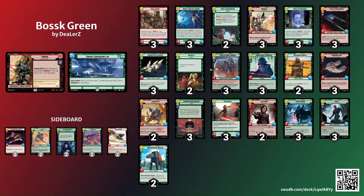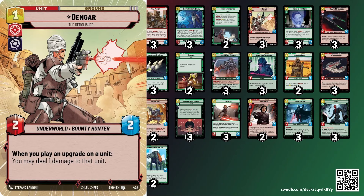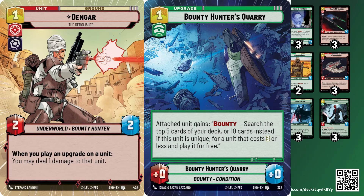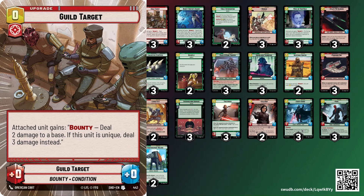As far as bounties besides Bounty Hunter's Quarry, we have a lot of units that are pretty low to the ground so Bounty Hunter's Quarry can find something every time — I think I've only missed once. We have three Dengar, which is a good turn-one play you can pair with Bounty Hunter's Quarry. Play Dengar first, then Bounty Hunter's Quarry deals one damage, and then use Boss's ability — so you can kill anything with two HP on turn one. You could also do a Guild Target on turn one with Dengar to kill a two-power unit.